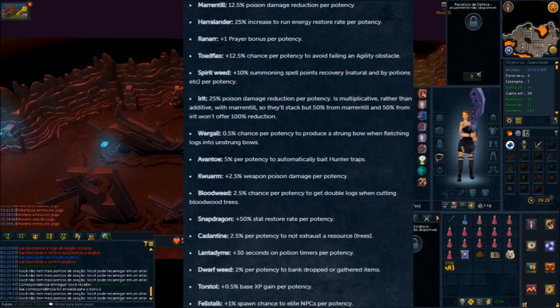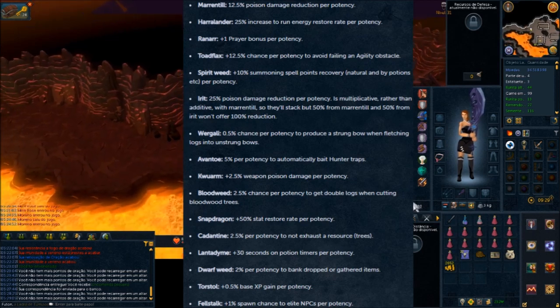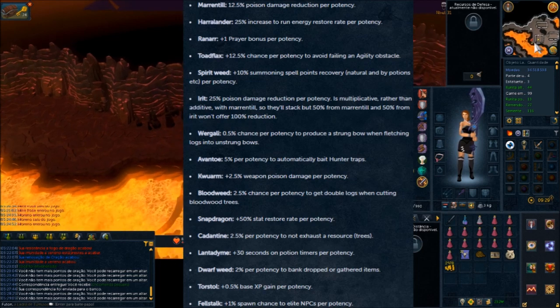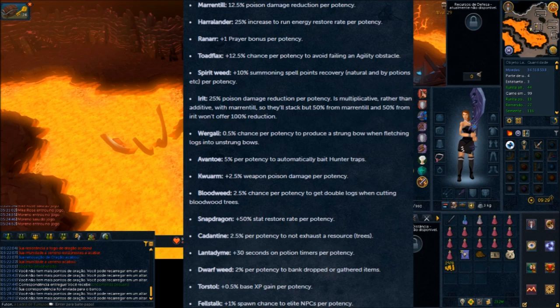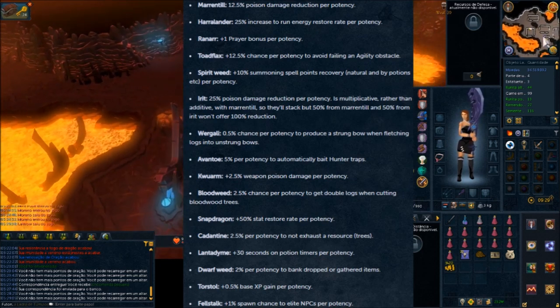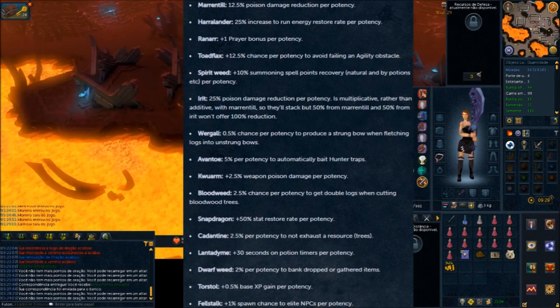Here's one of the next big ones: Torstal, which gives 0.5% base XP per potency. Torstal is really one of the best because it replaces the Valentine Slam — a treasure hunter item where you could use it once per day for 22 hours and get a 2% bonus XP base across everything. So this is what Torstal does now. It costs 6 Torstal herbs per hour to use, which is a little less expensive than what the Valentine Slam was, but still very nice.